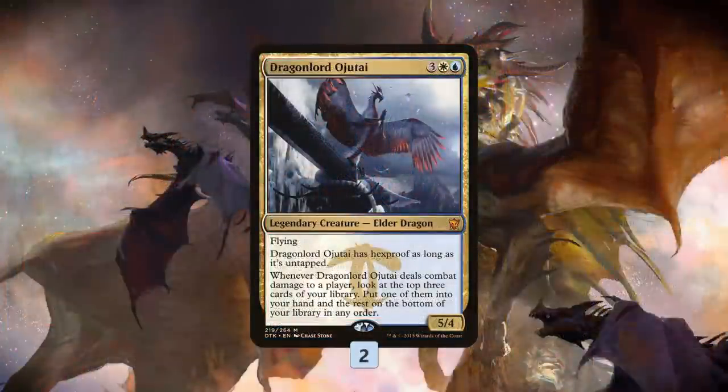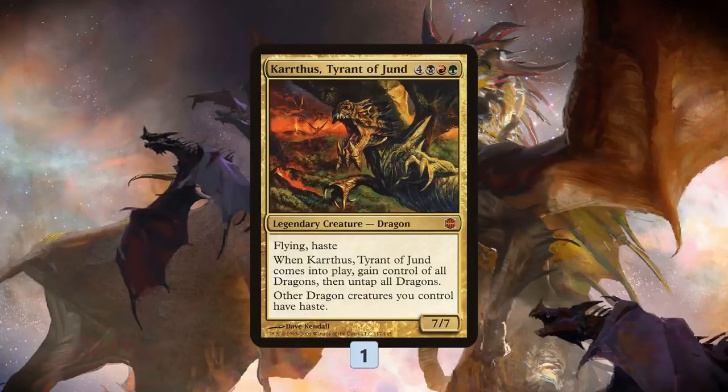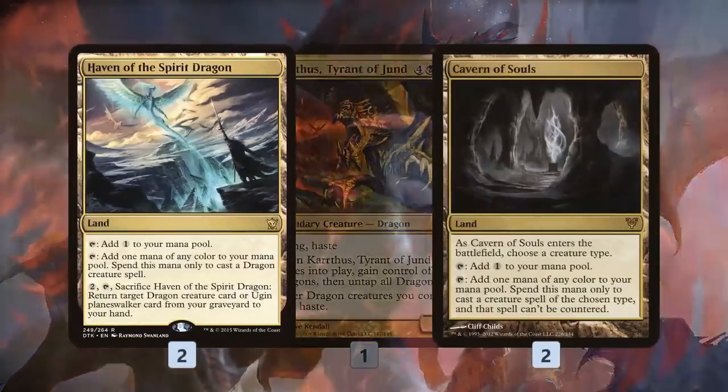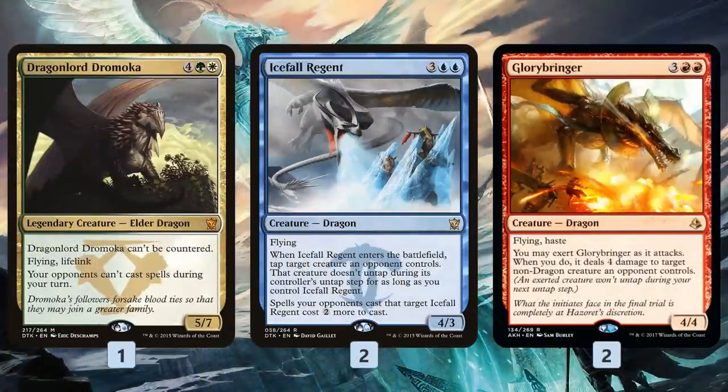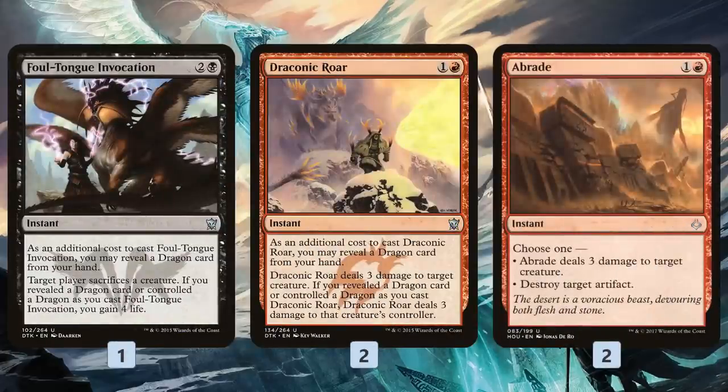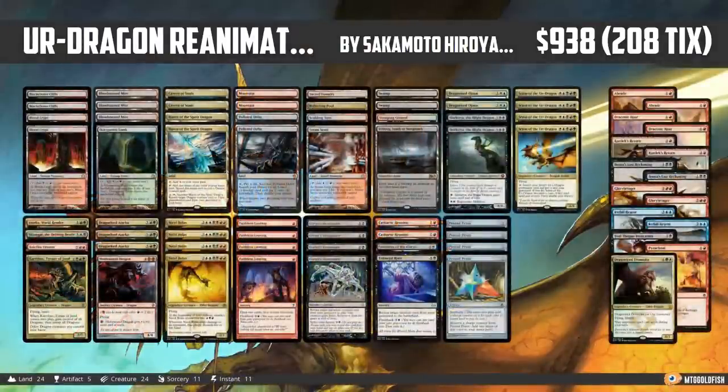We also have removal dragons: Dragon Lord Ojutai lets us Anticipate through the deck; Kolaghan is in there as a dragon. The mana base uses Haven of the Spirit Dragon, Cavern of Souls, fetch lands, shock lands, and dual lands. The sideboard includes more dragons — Dromoka for counters, Icefall Regent to tap down threats like Death's Shadow, Glory Bringer for removal, plus sweepers. That's Urdragon Reanimator for Modern — the combo is sweet, let's get to gameplay.